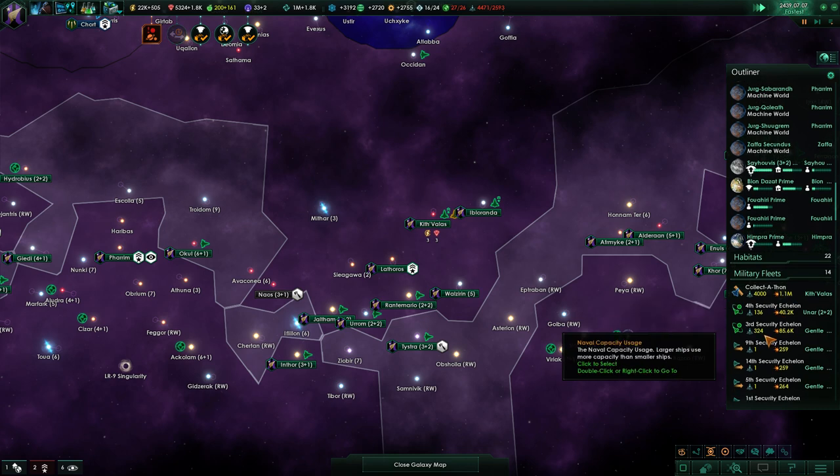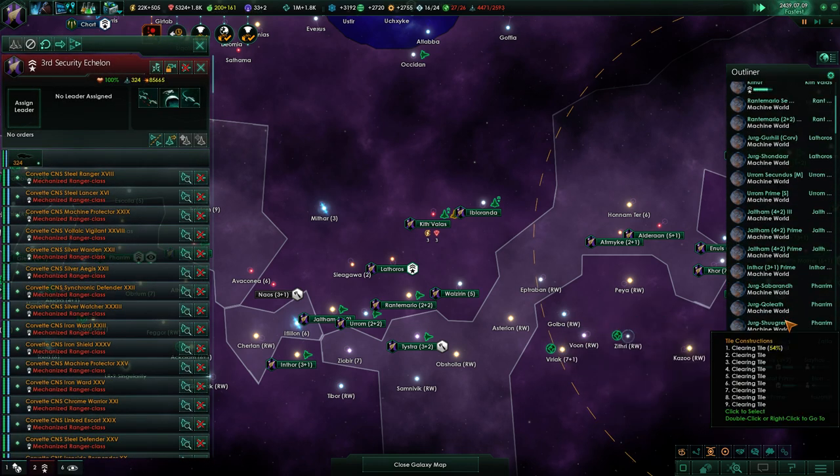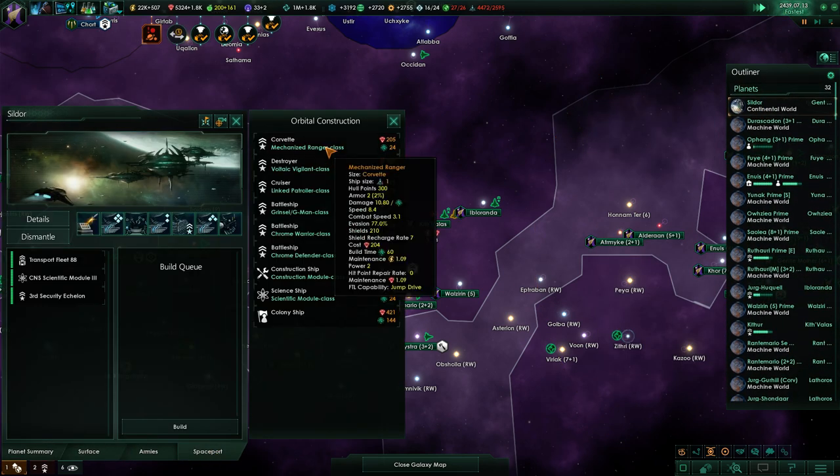So where are we in terms of ships? 324 corvettes with a couple still rallying.